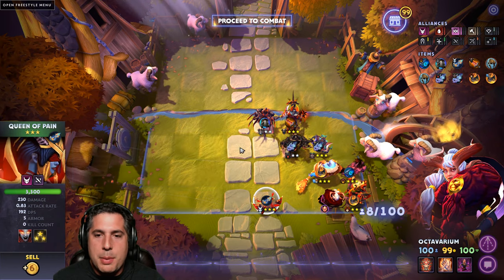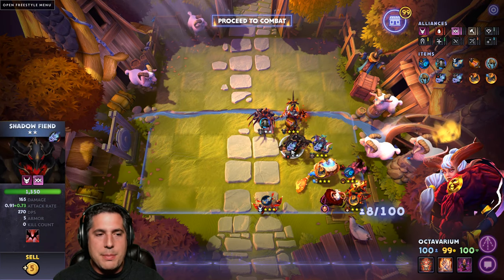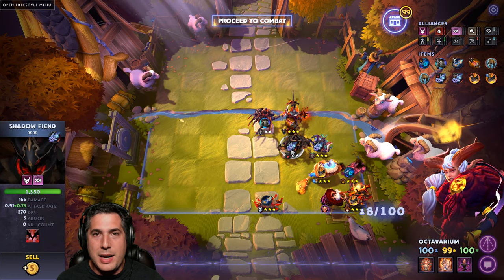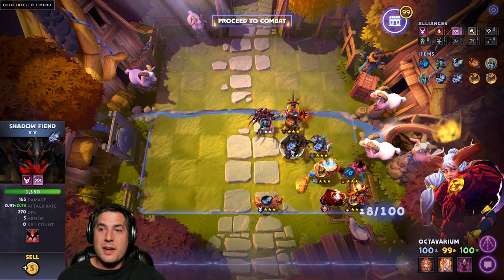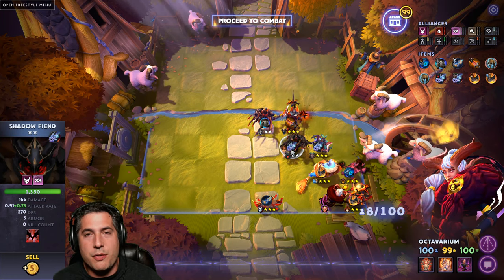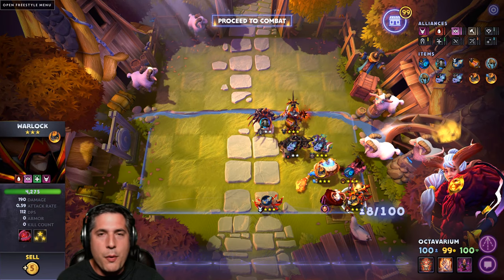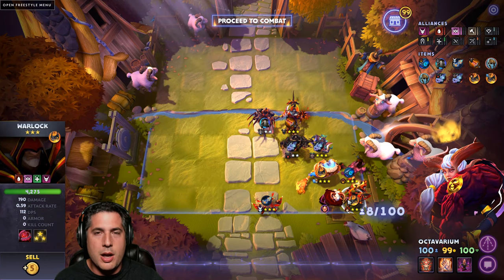Obviously a Moonshard as well, but Moonshards have to go on Terror Blade and Shadow Fiend - they're absolutely ridiculous. Shadow Fiend's damage output can be extremely potent. He has a fast attack rate as it is, and with that Demon bonus he hits hard. I'm always constantly surprised with how hard this Shadow Fiend hits. Overall, an absolutely fantastic build. Just be aware, you're probably going to have to open fort and be very aggressive around level 3 and 4 with your rerolls in order to pull those Warlocks.